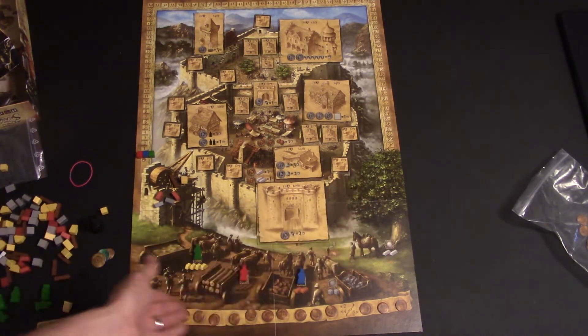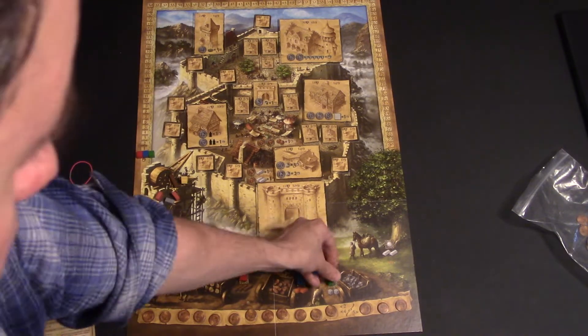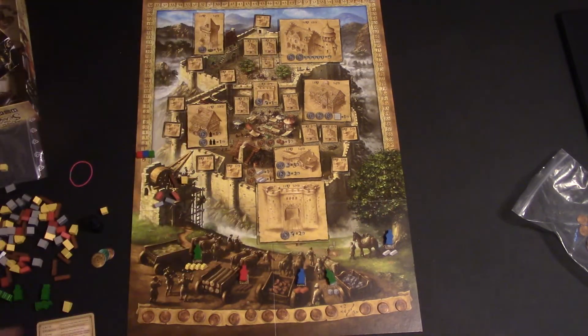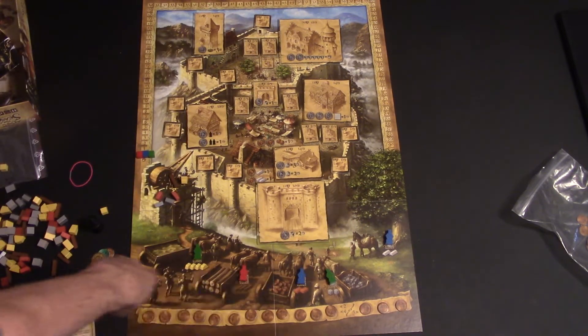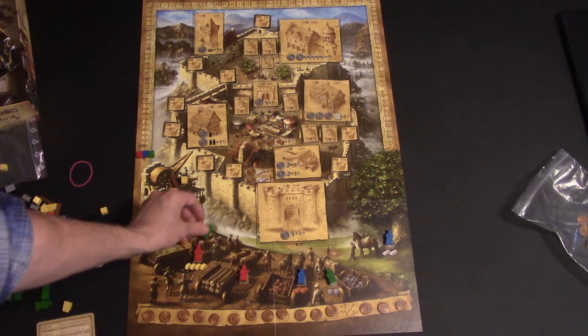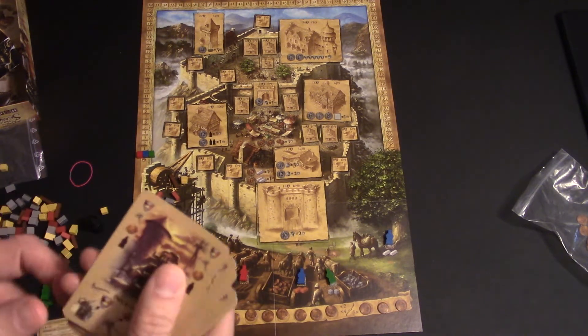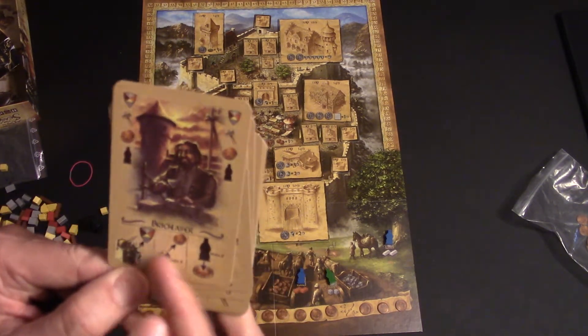If all four areas are filled up — say green went here and blue went there — the only time those areas get activated again is if another player comes in and bumps someone else off, which activates everyone in those spots. So that's one thing the bricklayer can do.